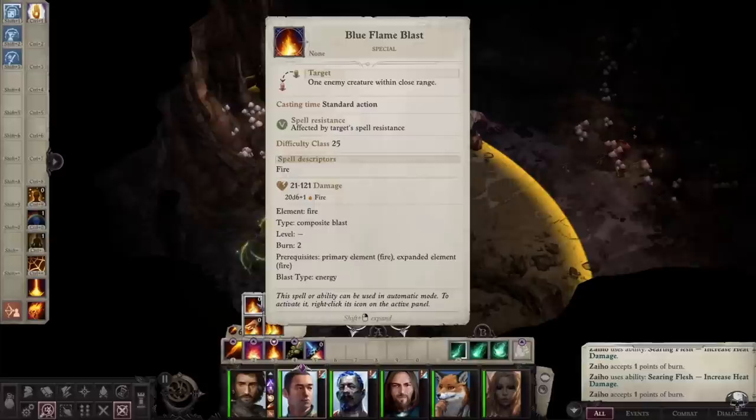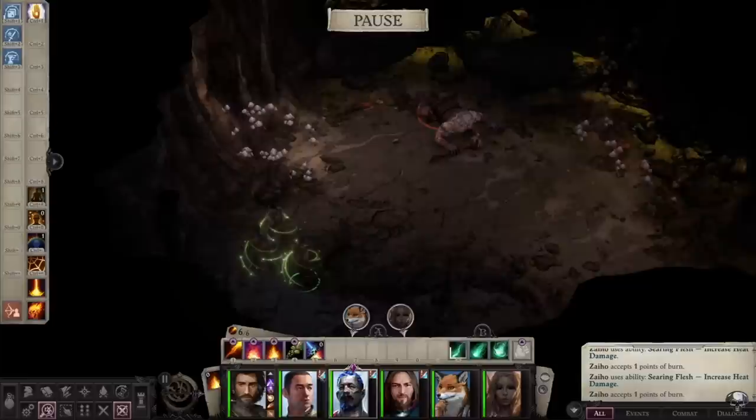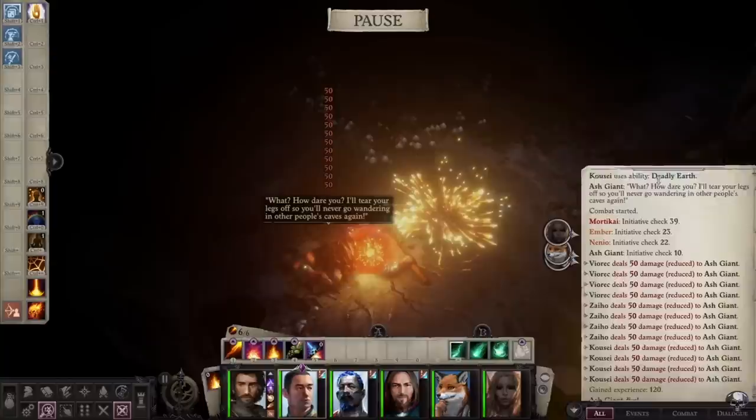Now if you only have one Kineticist in your party you might not notice this being as strong. However, if you were to group up three or four Kineticists by making mercenaries and then getting this infusion, you can basically one-shot most enemies or challenging boss fights, as long as you get the chance to cast your Deadly Earth, which can be stacked on top of each other.